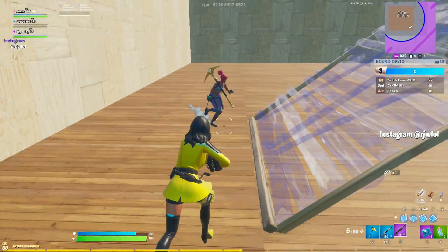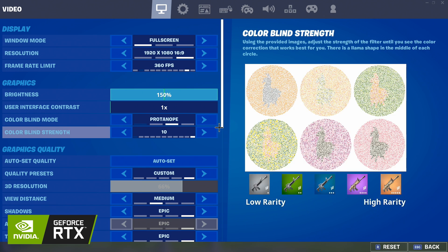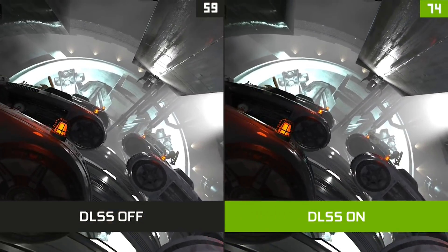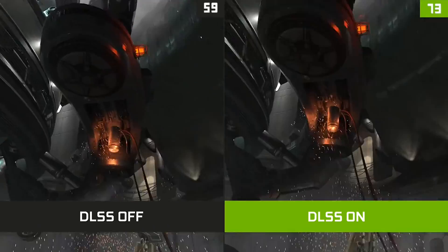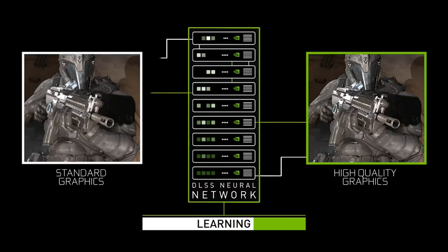A few things to mention: when you have DLSS on, the 3D resolution setting becomes stuck at 66% or even a lower percentage. This is totally normal and there is nothing wrong with your PC. As mentioned, DLSS uses lower quality to render games, so you may not even notice a visual difference between having DLSS off and on, but you will notice your FPS being a lot higher than usual.